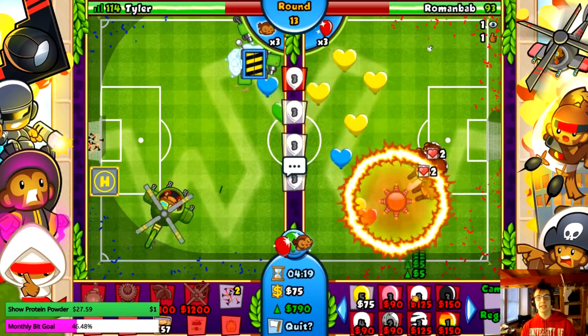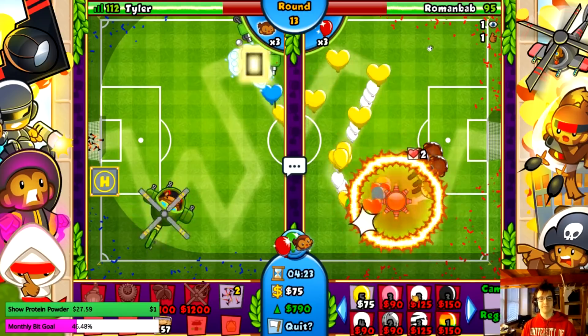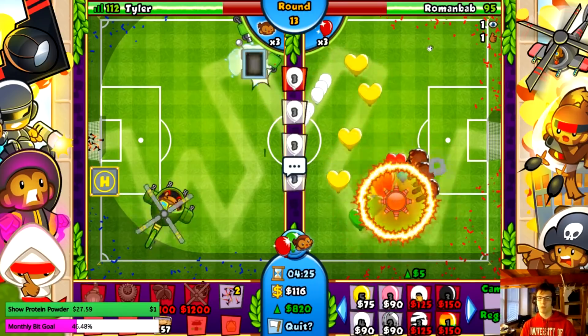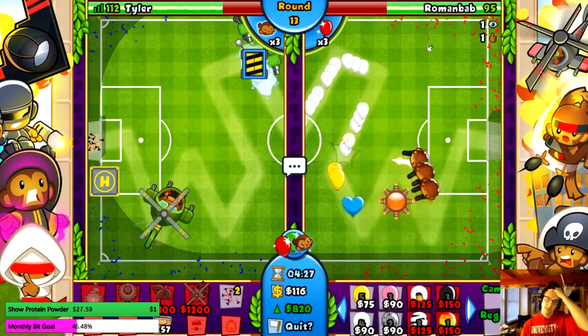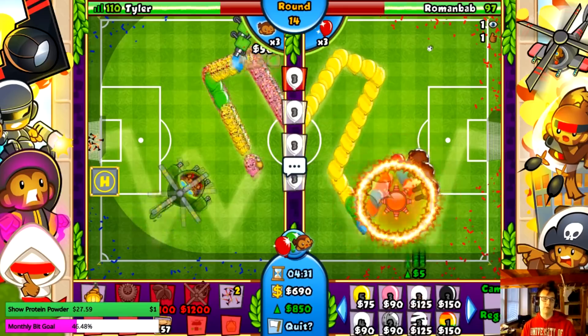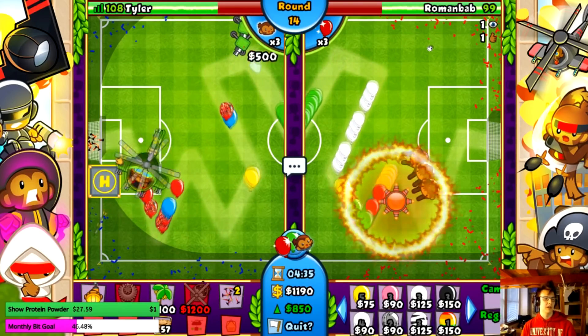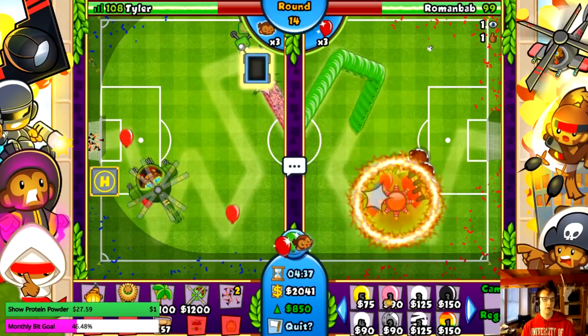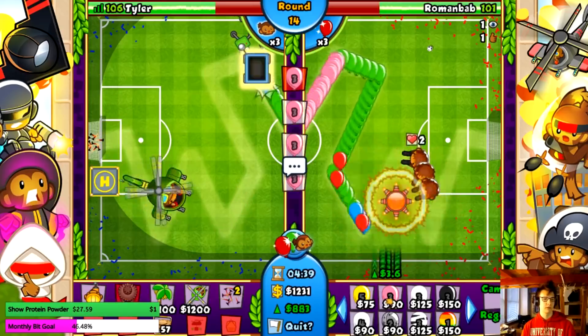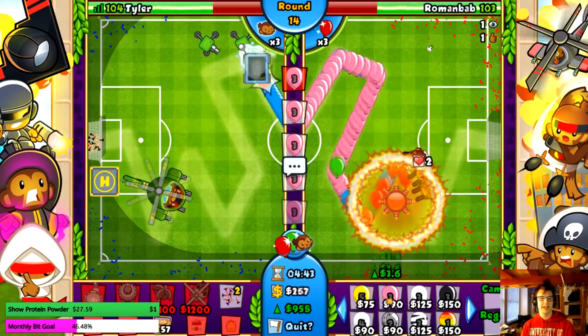I've got to get it all before round 19. Round 19 is the camo whites, and if I don't feed Roman enough lives by then he will be dead to the camo white balloons. Let's get the double trap collection — let's go! And Roman is feeding my balloon trap, giving me some money.